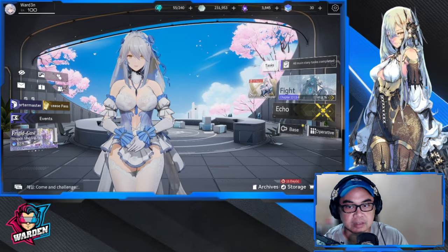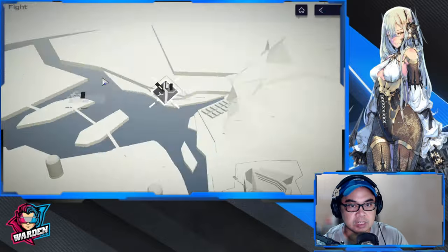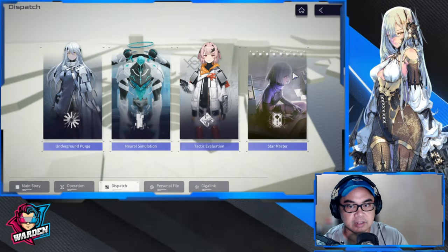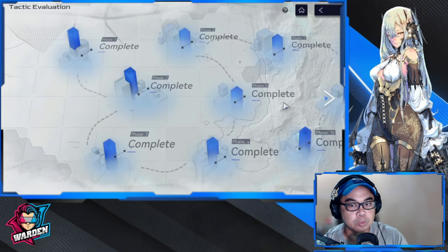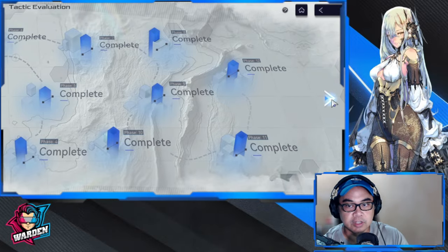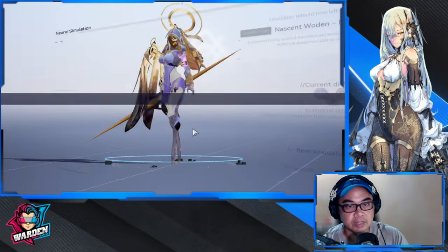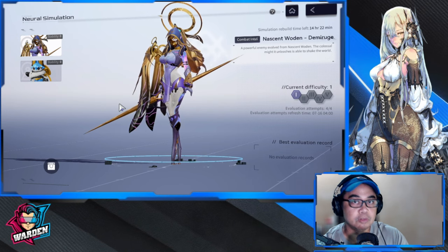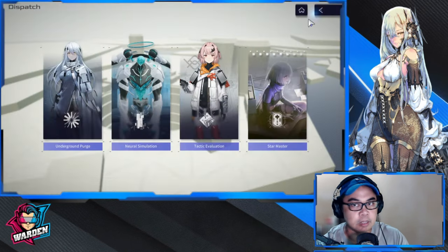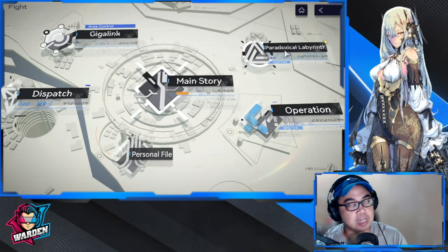There are a lot of things happening. The old content modes are still here for your usual grind, and there's also Tactic Evolution — hopefully they'll add more phases since it's currently up to phase 12 and day-one players have already finished it. That mode changes and updates depending on the week and the boss. Storm Master and Paradoxical Labyrinth will really challenge you among the permanent content.